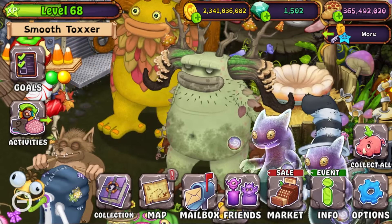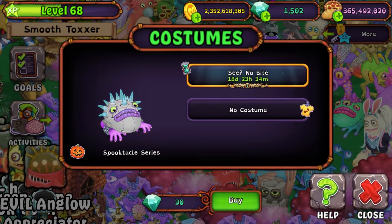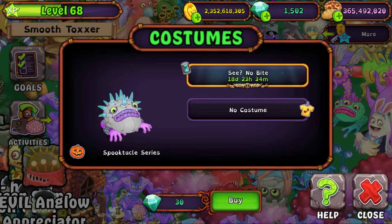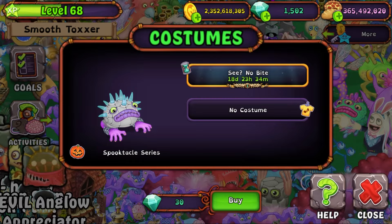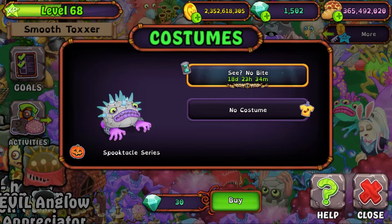Just right as I was about to look at some other stuff, I found out Epic Fog has a costume - 'If They Have Seen No Bite.' That's cool. I might not buy this one - I'll wait until I get an Epic Fog on my Plant Island and might get it from there. But either way, this is cool too, I really like this one. I don't really know what it's referencing though.